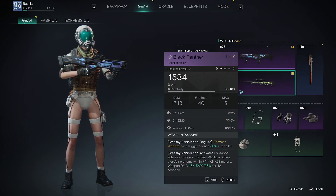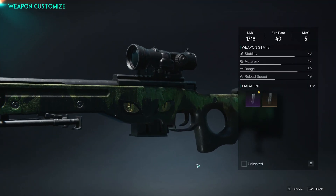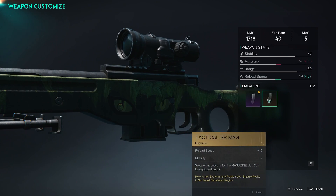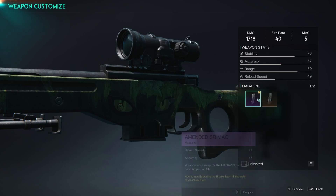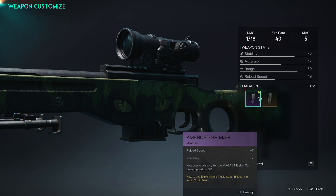You can get this purple mag — I can't remember exactly where I got this, but it's not very hard. There's this good old tactical mag — it's fifteen reloads, over twice as much reload speed, and then you get a little bit of bonus mobility versus accuracy on this.